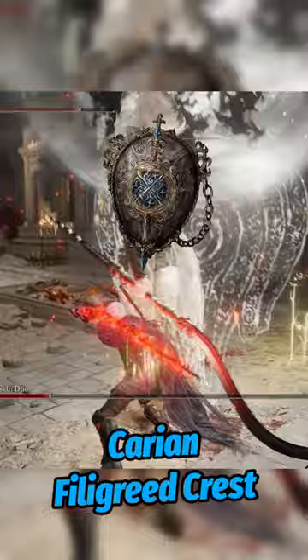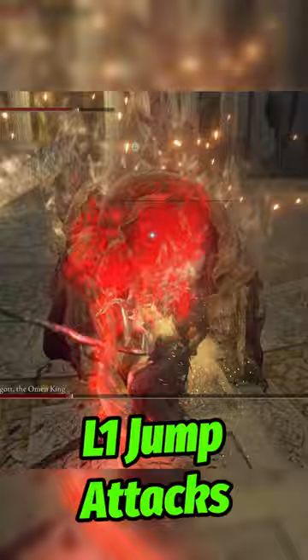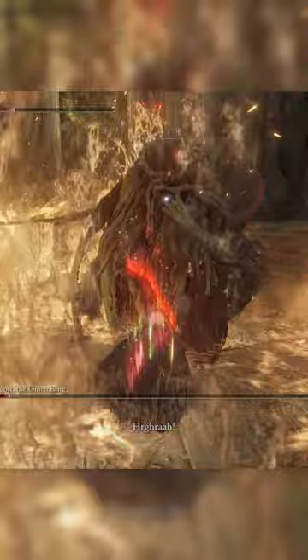Our second option is to power stance both Morgott's Cursed Sword and the Bloodhound's Fang. With this we have awesome L1 jump attacks, which we can boost with the Raptor's Feathers and the Claw Talisman. You can buff the Bloodhound's Fang with Bloodflame Blade and use Bloodhound's Finesse to wreck bosses.